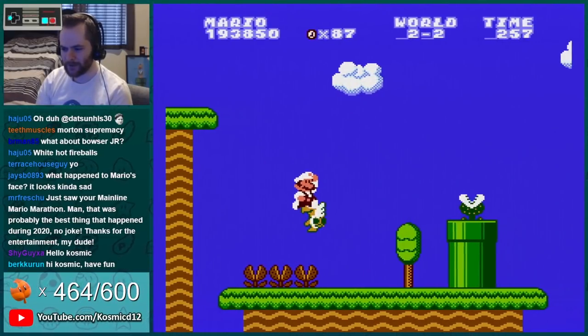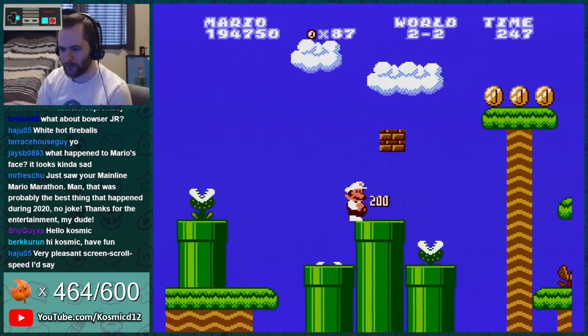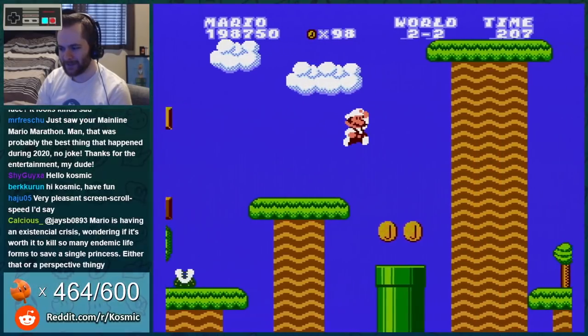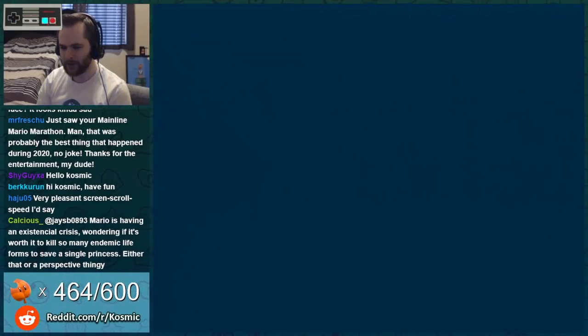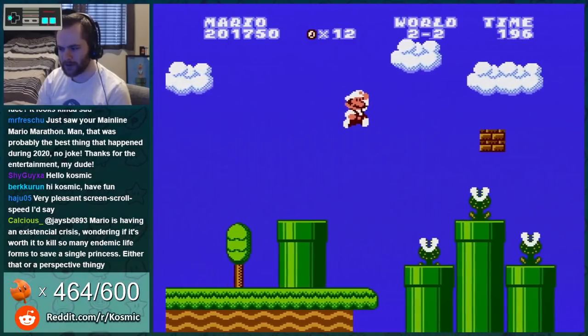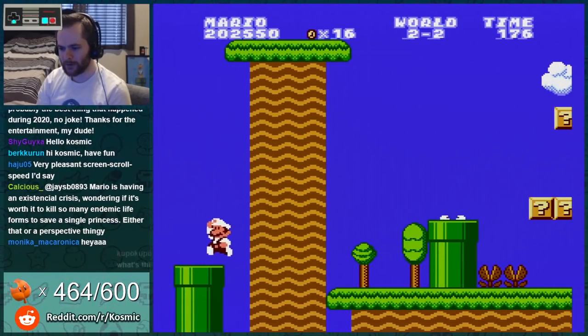That didn't work — wow, I was really expecting just instantly flagpole, but there's more level. Interesting. It just took me back — is that what it's supposed to do, or does scrolling the screen more do something else?